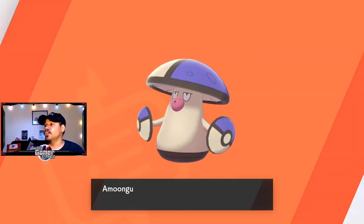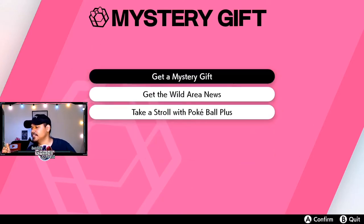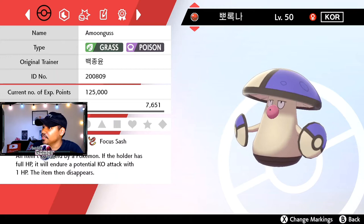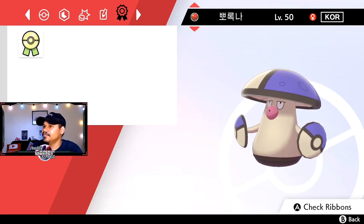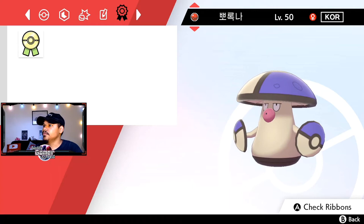There it is! It's dope because I don't have to hunt for him. It'll be added to the Pokedex too — I didn't even have to catch him. I still need to finish the DLC and catch all the Pokemon. There he is — he comes with a Focus Sash, too. That is dope. He's Grass and Poison type, Level 50, so he's ready for battle. He comes with a ribbon, and it says 'a ribbon awarded for participating in a special Pokemon event.' Pretty cool — we got a ribbon for that.